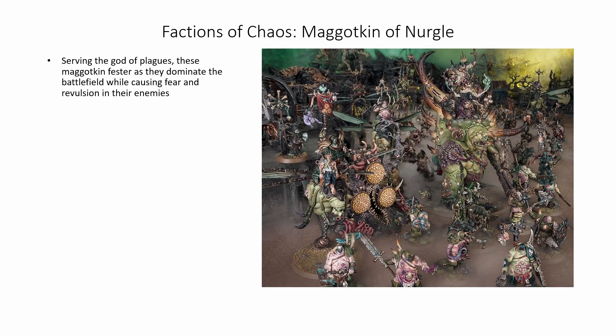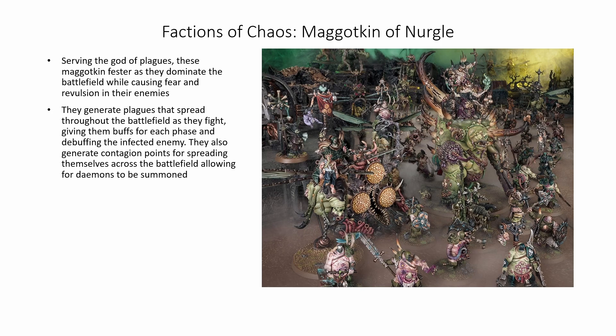The Maggotkin of Nurgle — serving the god of plagues, these Maggotkin fester as they dominate the battlefield while causing fear and revulsion in their enemies. They generate plagues that spread throughout the battlefield as they fight, giving them buffs for each phase and debuffing infected enemies. They also generate contagion points for spreading themselves across the battlefield, allowing more demons to be summoned. Their spell lores focus on wearing the enemy down with debuffs and increasing the spread of disease.